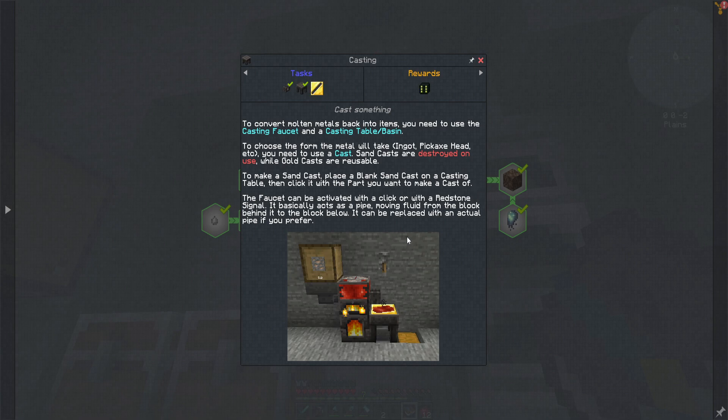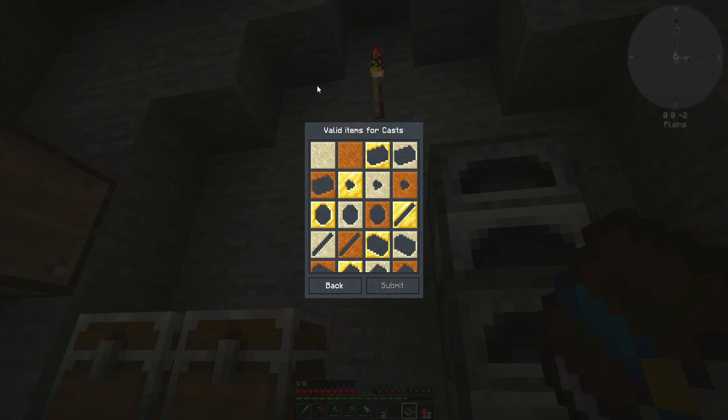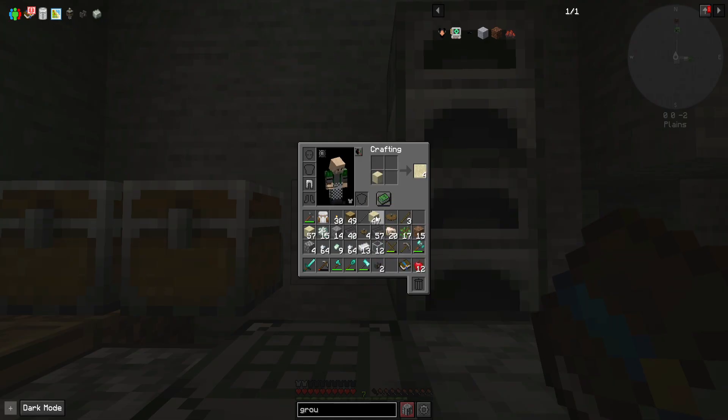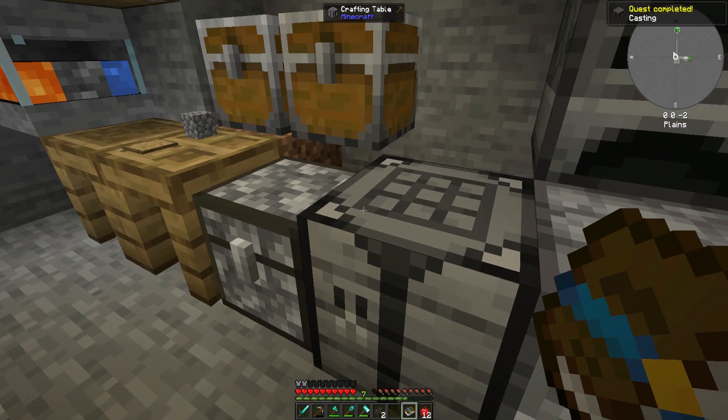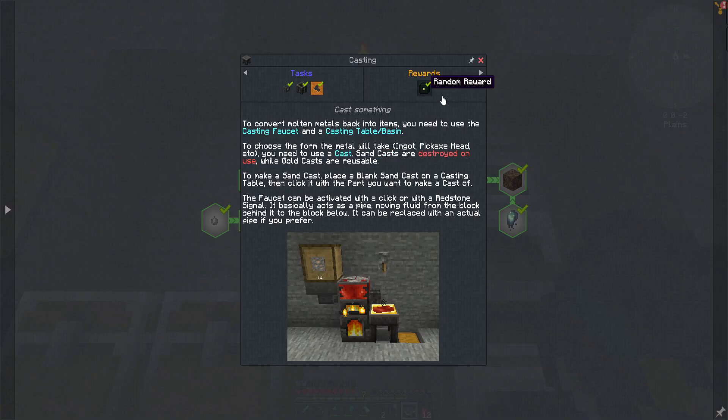Before I can do that I actually need to be able to make a better smeltery, so I'm not too worried about that yet. First I'm going to make a blank sand cast - yeah I can, just to cross off the quest. Let's go ahead and make a blank sand cast which I'll probably end up using at some point anyway. I got a stone paxel as a reward - that's actually not terrible.